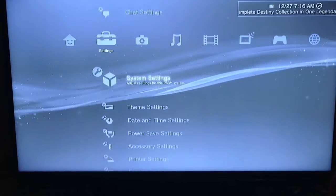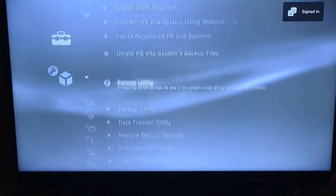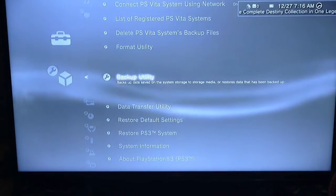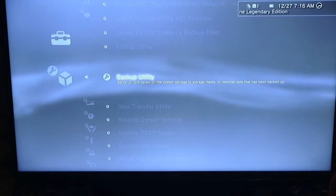If you guys don't know what backup patches are, you can simply go into Settings, then Game Settings, scroll all the way down to Backup Utility, and then you can simply restore a backup patch. Basically, someone makes a patch — a menu — into a backup form.